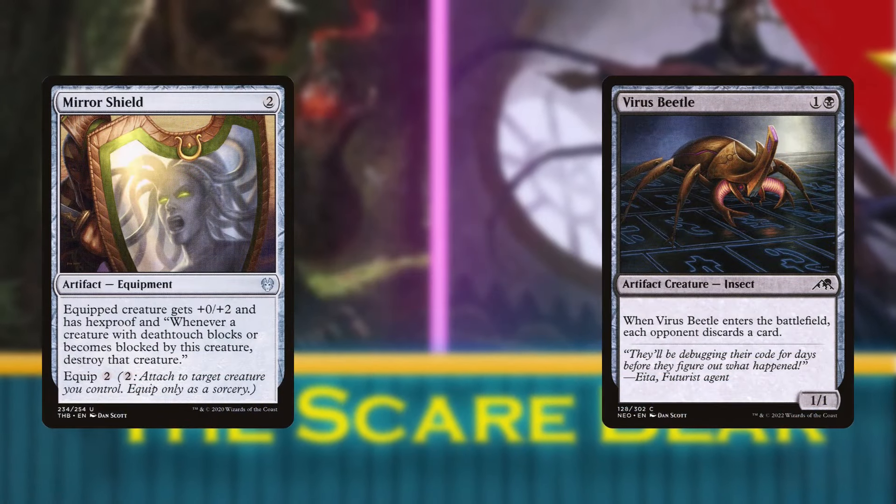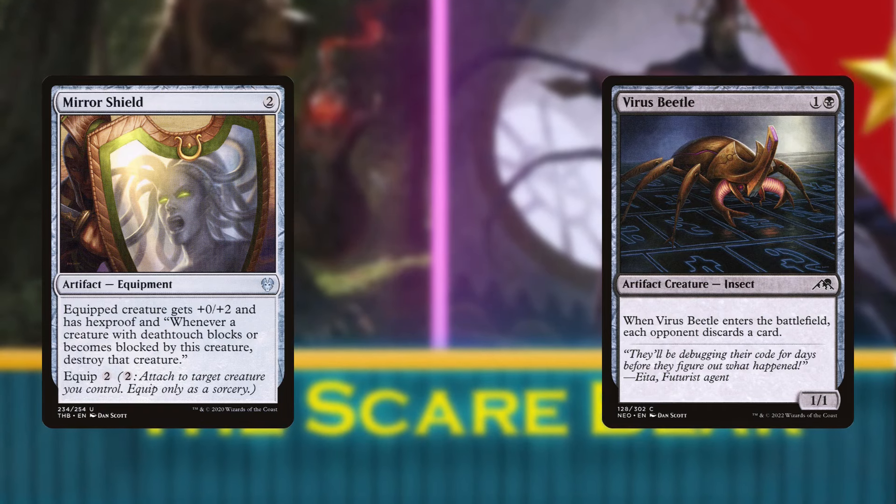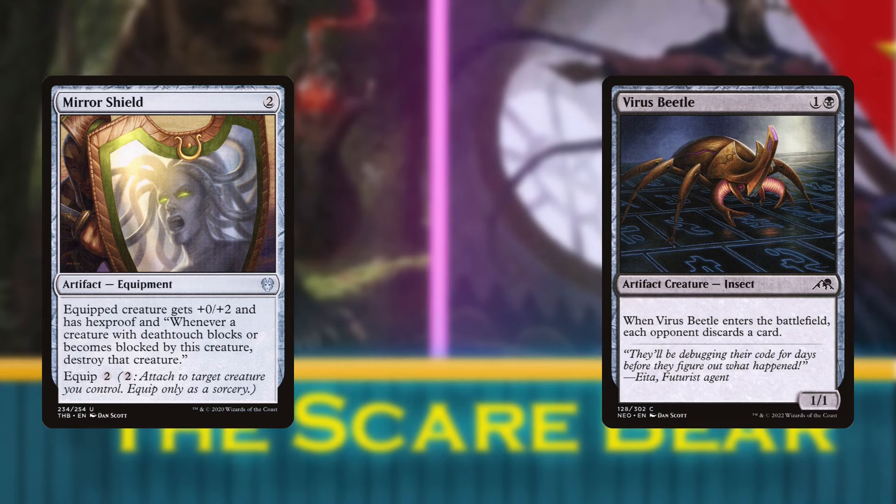They'll be swapping out these cards respectively, since flying deathtouch blockers rarely come up, and we don't have enough of a critical mass of ETB discard for the Virus Beetle to make a huge impact.